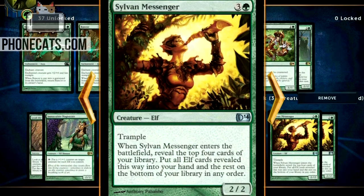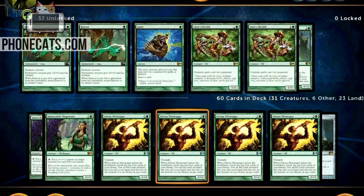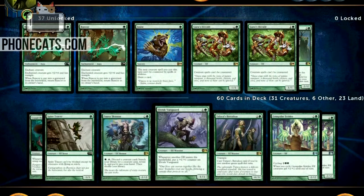Here's the Sylvan Messenger — same kind of deal. You pay one extra colorless mana and you get a trampling 2/2 elf, so that's definitely worth it to me. One of the little trade-offs is you reveal the top four cards of your library instead of five, and for this one you put all elf cards into your hand revealed this way. With Lead the Stampede there's no creature type restriction, you grab all creatures; with Sylvan Messenger you're only grabbing elves specifically, so you need to tweak your deck in a certain way to take advantage of these cards.